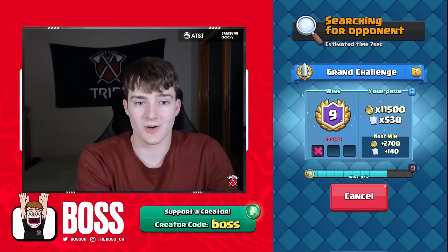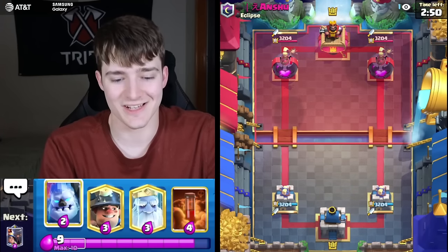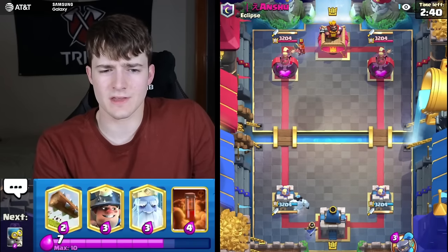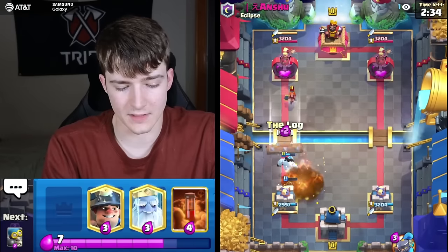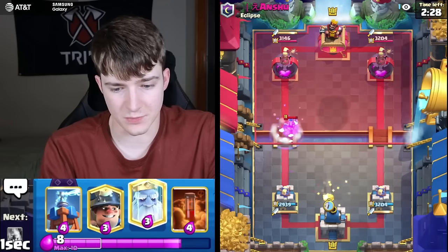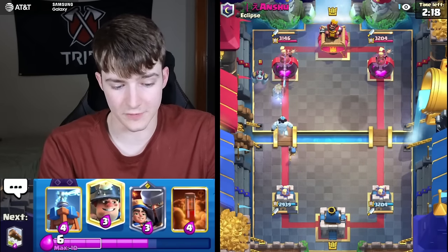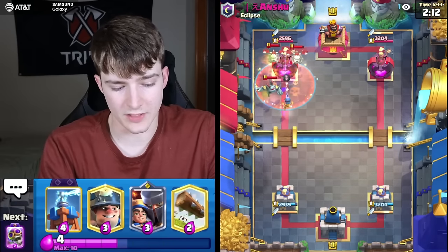Another person running the Duchess — not a surprise. This guy has Valkyrie making me think this is probably Lava. He's got Fireball and Zap — going to be Lava for sure. With the Evo Zap we know he doesn't have Barbs, so maybe he has Balloon. I feel like the variation he's running has Balloon if I had to guess — should be pretty interesting.